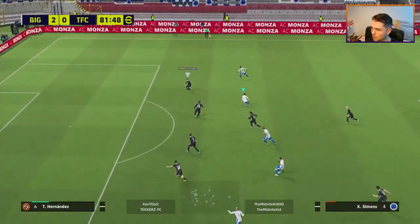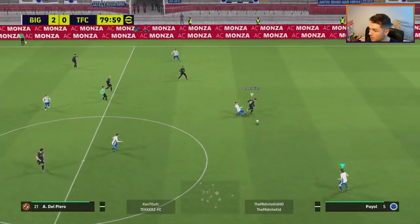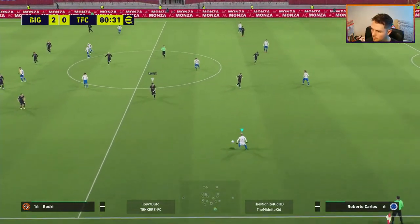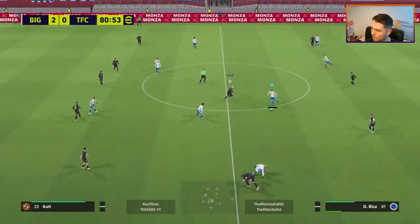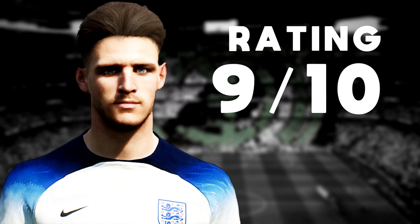I always say if you leave your AI defending, because it's super overpowered until they switch it, Declan Rice is going to be the anchor you need. I give him a rating of nine out of ten - he is a monster, especially as a free player. You get a free nominating contract, play 15 matches in the match pass, and get Declan Rice. Play a few more or fewer matches and get Xavi Simons - I've done a review on him too. Declan Rice is definitely up there in the top tier of DMFs.